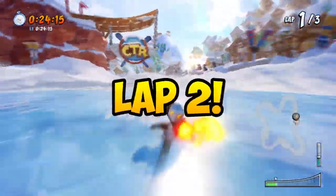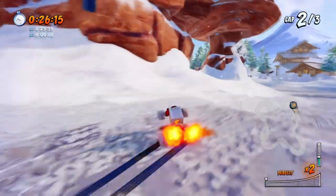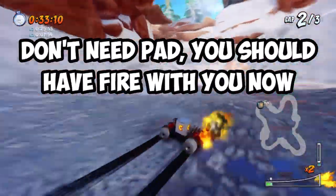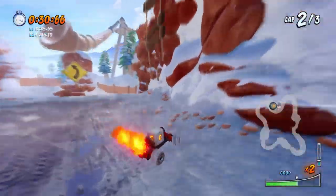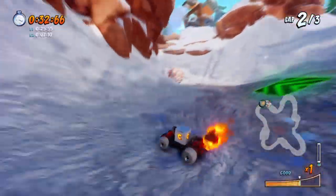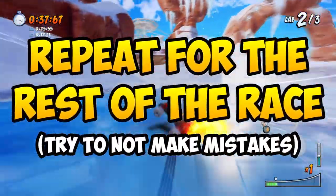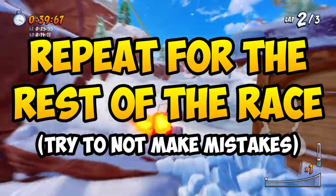Alright, now we're in lap 2 — same thing. Take the shortcut on the left and proceed as usual. But this time, ignore the turbo pad and cut the corner on the left side. If you followed the method correctly, the boulder should be rolling to the right side, which makes things easier. Repeat this step for the rest of lap 2 and lap 3 and the win is as good as yours, as long as no mistakes are made.